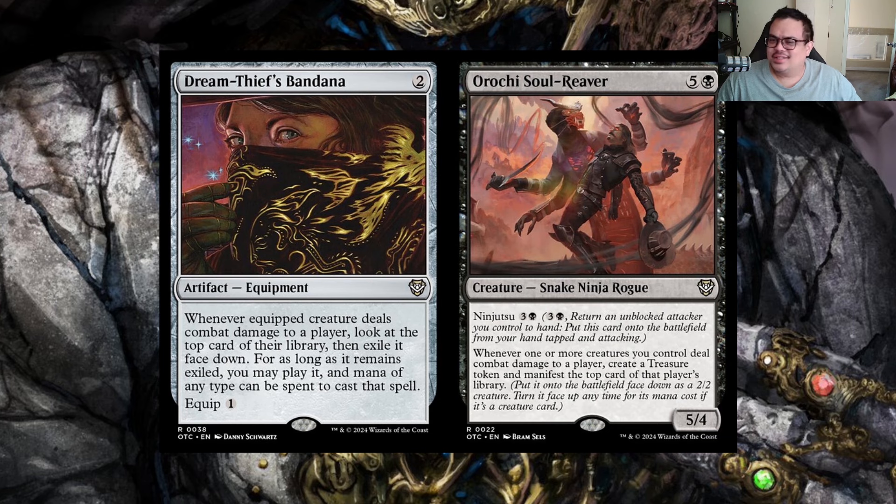Taking other people's cards is sort of one of the most hated archetypes in Commander, but it's kind of my favorite. We also have Orochi Soul-Reaver — a five and black creature snake ninja rogue with ninjutsu for three and black. Whenever one or more creatures you control deal combat damage to a player, create a treasure token and manifest the top card of that player's library. We have about ten to twelve unblockable creatures, so every turn we could be making three treasures and getting three more bodies onto the battlefield. You should be able to cast it for four mana via ninjutsu rather than six.